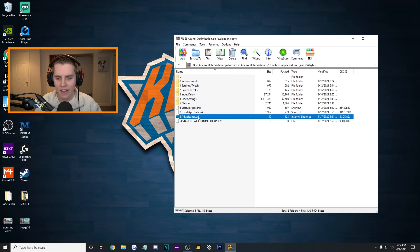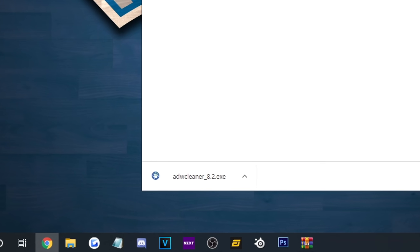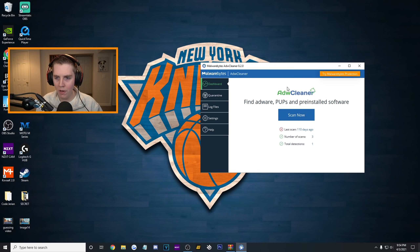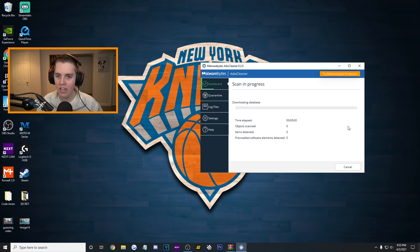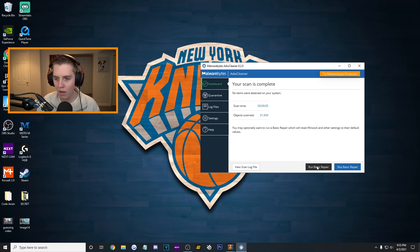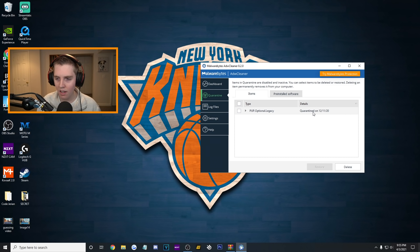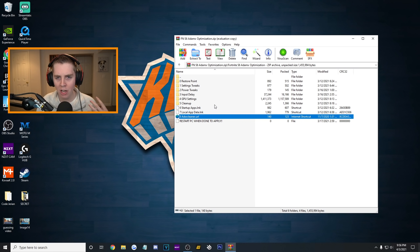To finish off the Season 6 AdamX pack, we have a link to the adware cleaner — it's literally a direct download. When I open it up, it says my last scan was 110 days ago — that must have been my last FPS boost video. Let's see if I have any PUPs. No items were detected. If any were, you could run the basic repair or go to quarantine and remove it. And that is going to finish up the AdamX pack.